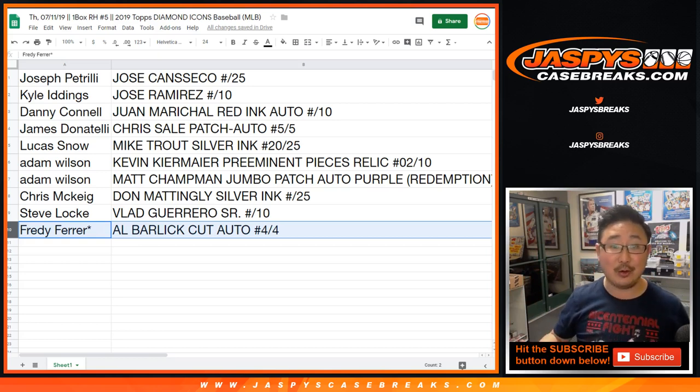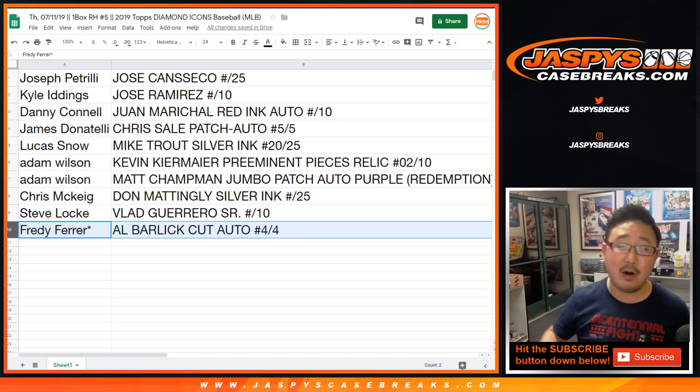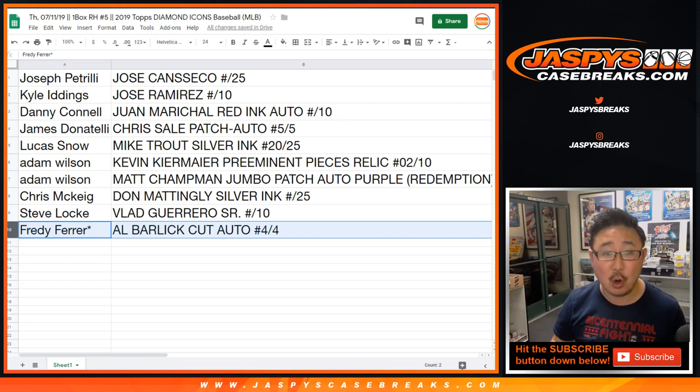And there you go, ladies and gentlemen. Another great break of 2019 Topps Diamond Icons Baseball in the books. That was random hit number five. We got some more in the store, but the ones that are left — that's all the Diamond Icons we have. So go and get it on jazpiececasebreaks.com while supplies last. We'll see you for the next one. Bye-bye.